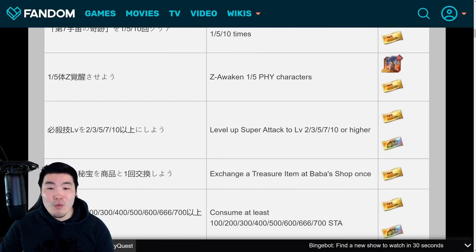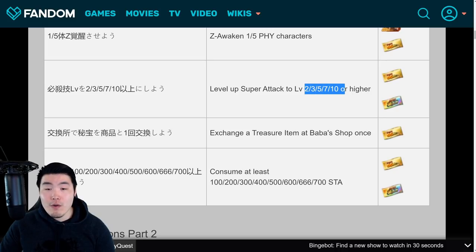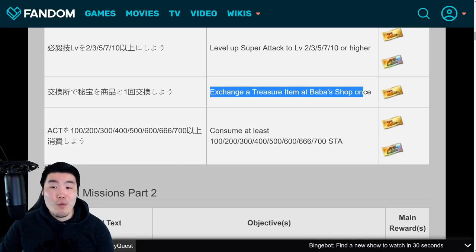After that, we have Z-Awaken 1 or 5 Fizz characters as 2 separate missions. You'll get 1 ticket for Z-Awakening 5 Fizz characters. Then there are missions for leveling up character super attacks: you'll be getting tickets for super attack level 2, level 3, 5, and 7. Level 10 is for one of the rainbow tickets. And we have exchange a treasure item at Baba's shop once for 1 ticket.